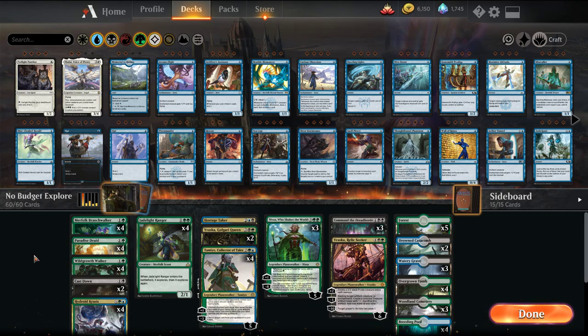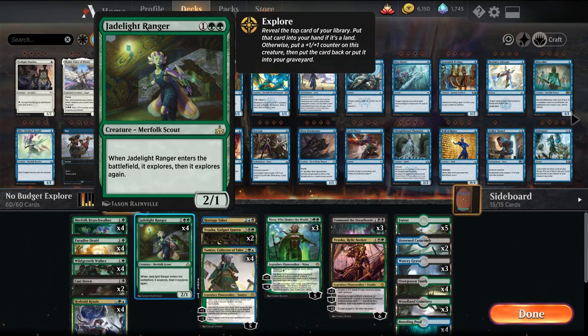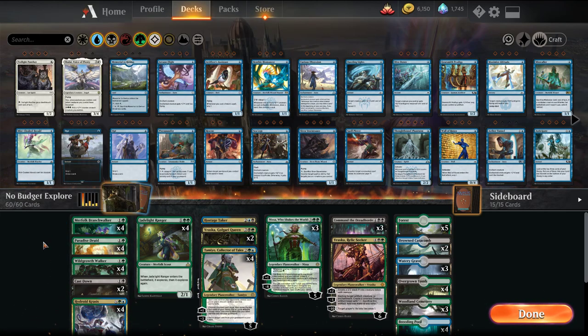Welcome back, I'm MTG Joe, and today we're going to be wrapping up our super budget, mid budget, no budget version of decks. It's a guide that helps you along as you're building archetypes. This one was on green-black, so Golgari, and it was built around the explore package - Wild Growth Walker and explore creatures like Merfolk Branchwalker and Jadelight Ranger. This is the no-budget, throw-in-all-your-wildcards version.